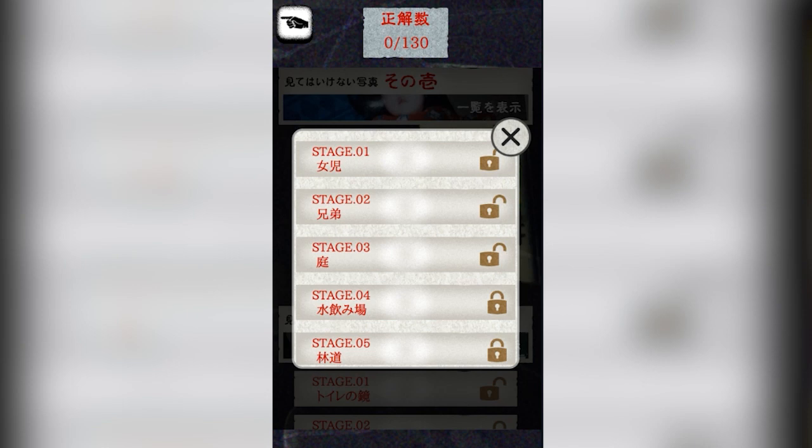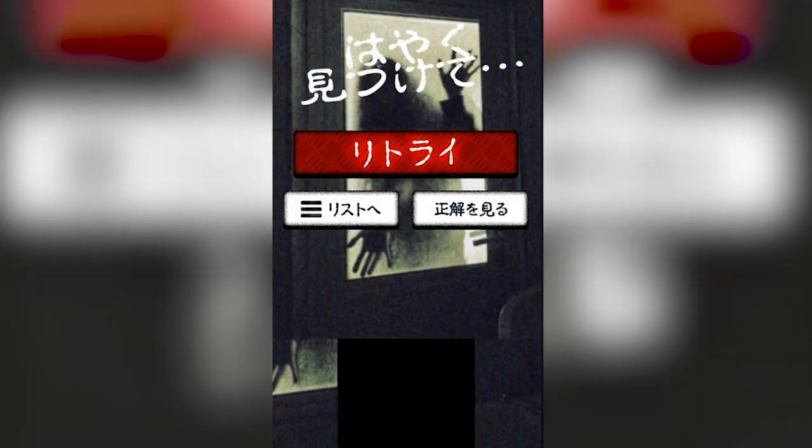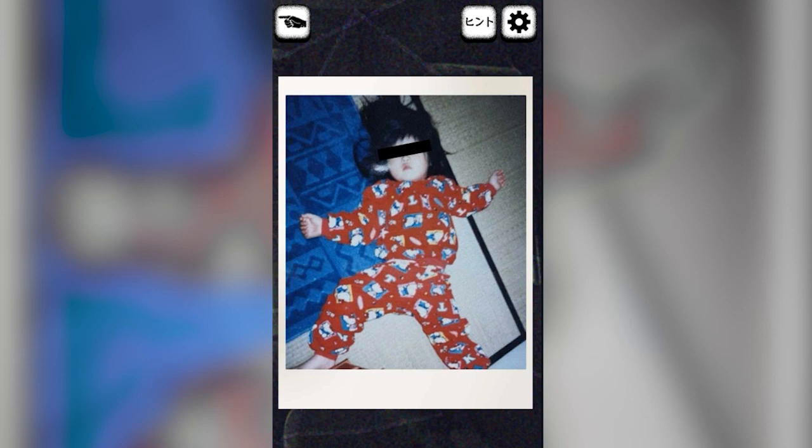Looks like we've got three photos unlocked — let's check out the girl. So I believe this is exactly the same thing: you just have to find the hidden ghost in each photo. It looks like it kind of mimics those ghost photo TV shows.